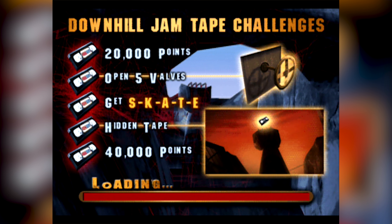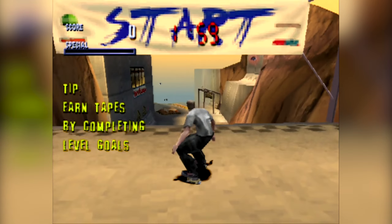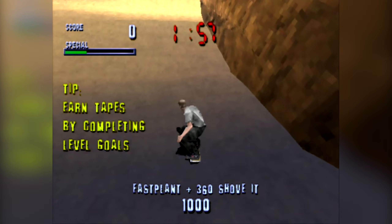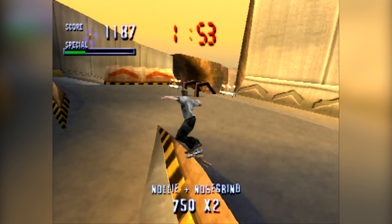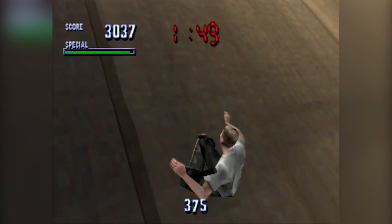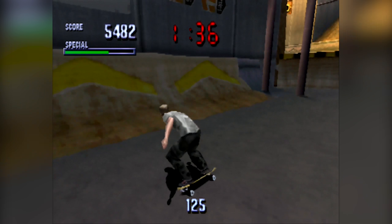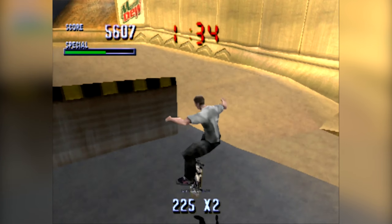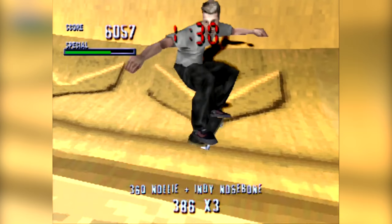Number 9 is Downhill Jam. Downhill Jam is a terrible map. You start from the top of a hill and you roll to the bottom. Looks like it's a sort of Hoover Dam. They're opening a bunch of valves for some reason, but the valves aren't the issue. The issue is once you're done with the map, it's over. You can't go back up. The hill is too steep — if you miss anything, you can't really get back to get it.